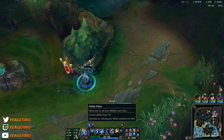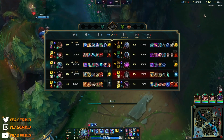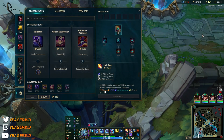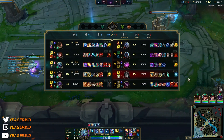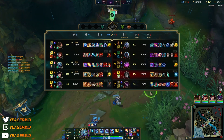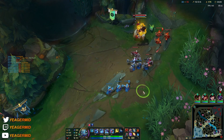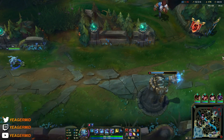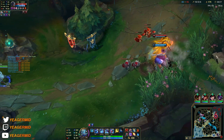We get Lich Bane, then Death Cap and Void Staff — the order depends on if they're building MR or not. Right now I don't see any MR — it doesn't matter if the tank is building it because they won't be your focus. Your focus are the carries: the mages, the AD carries, and whatever else they have. As long as they don't build MR, you don't have to build Void Staff. Let your AD carry or other teammates deal with the tankier targets.